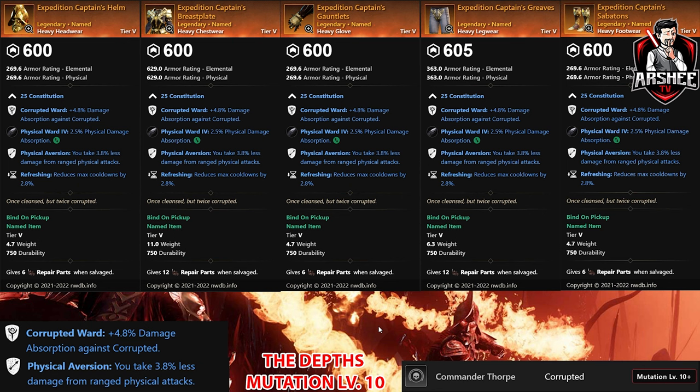The other one I showed you earlier is obtainable in four hours. Who knows how long it would take you to gold every single rank from one to ten to obtain this armor set at a random chance on the final boss Thorpe. It gives you Physical Aversion with CON — those are the two pieces I want to explain.